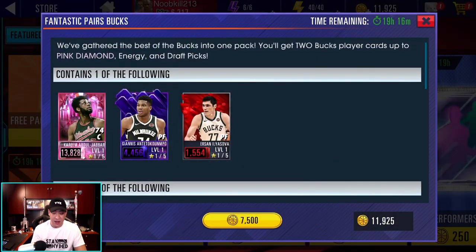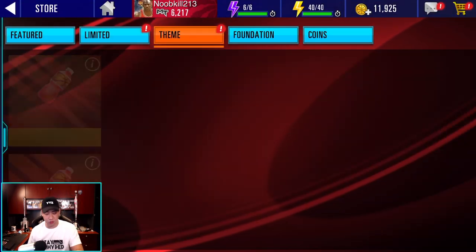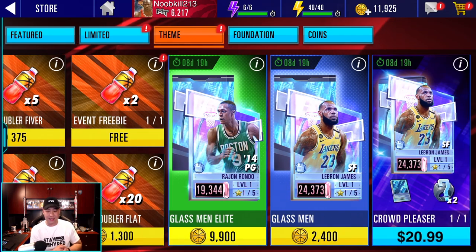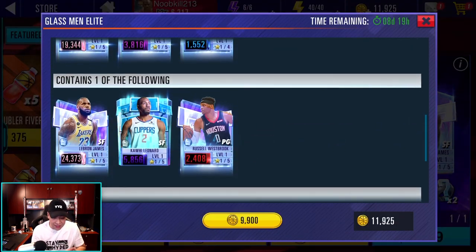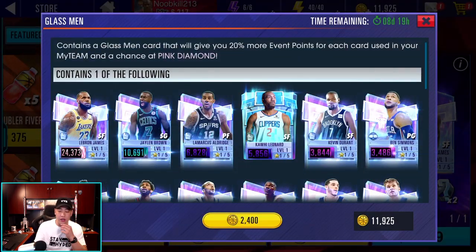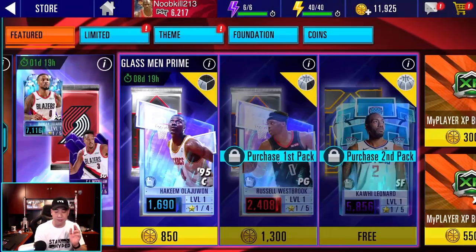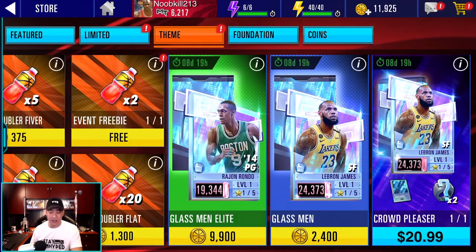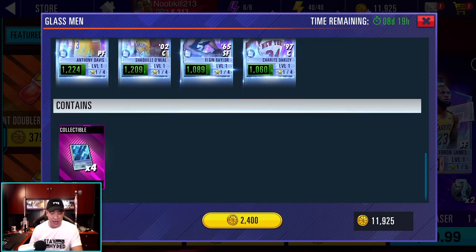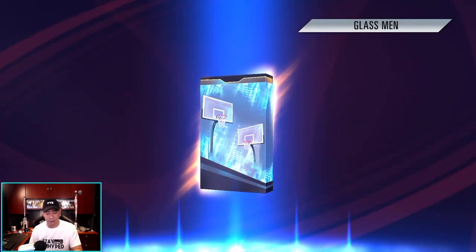There are also big packs — you can get Kareem Abdul-Jabbar for 7,500 in that pack. There's also a Pink Diamond, and on the bottom you could get a Pink Diamond Giannis as well, plus Zion Williamson. Here are the regular packs — the Elite Pack gives you a chance at Rondo, and LeBron James for 9,900. You can also open single packs and pull LeBron James inside of this pack. We're going to go ahead and open the Glassman packs straight up so we can also collect the collectibles and eventually maybe build Scottie Pippen.